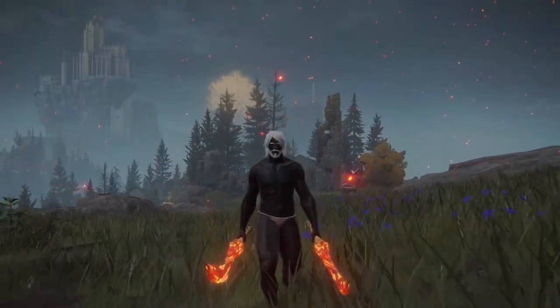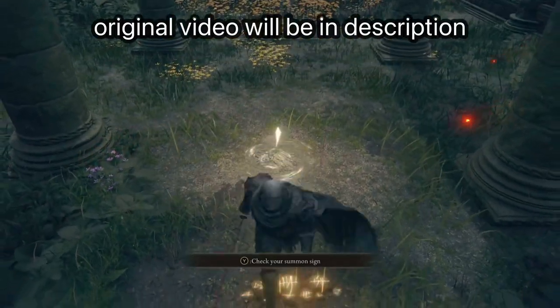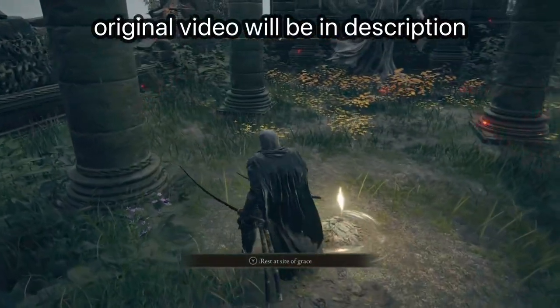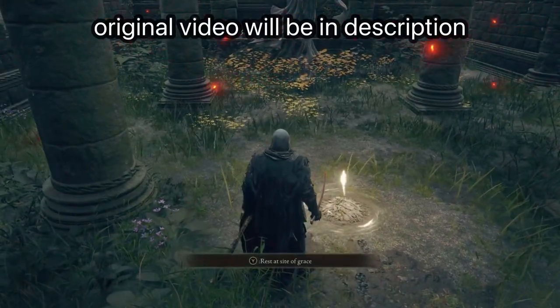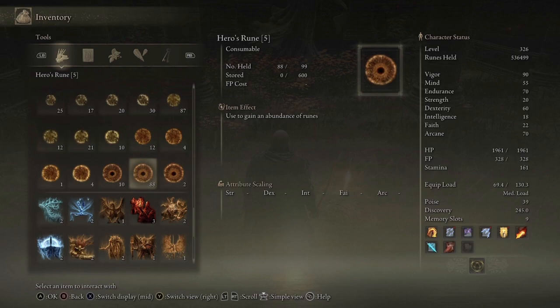The first glitch we're going to do today is the duplication glitch. I'm going to be doing the Xbox version but I'll leave the PS and PC versions in the description. I'm going to get into my inventory and show you what I'm going to be duping — I'll be duping my hero runes here, since I'm full on lord runes.